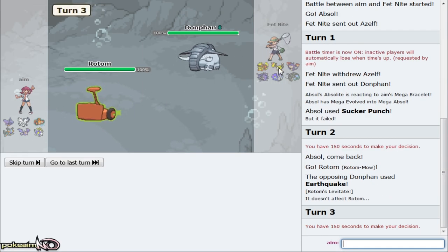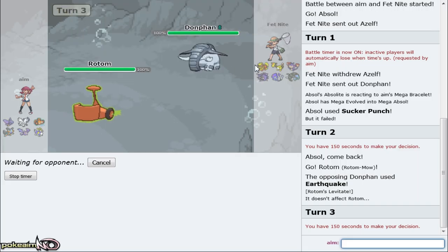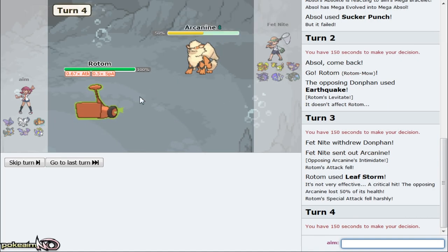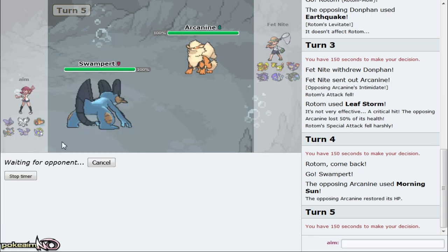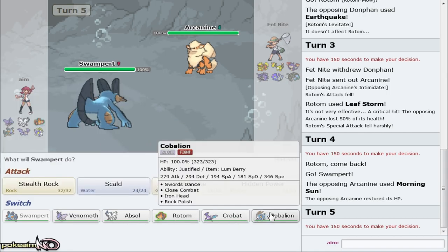I feel like he'd have Seed Bomb so I'm gonna go out to Rotom because I don't want to go directly into my Swampert - I expect him to go for Knockoff or Earthquake if he has it. What we're gonna do is fire off Specs Leaf Storm. Even though he has Arcanine, Swampert comes in no matter what and Specs Leaf Storm knocks out Cloyster. It will do a lot to Fabio because he hasn't mega'd yet. Swampert comes in right now and gets up rocks as he goes for Morning Sun.